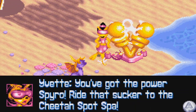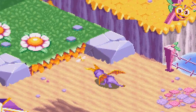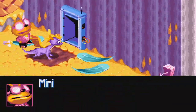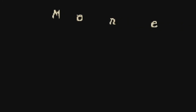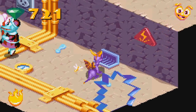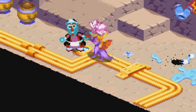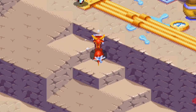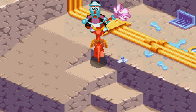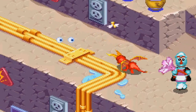So you got the power, Spyro! Ride that sucker to the Cheetah Spot Spa! That's fine and all, but I think I want to explore the mansion again. Moneybags, your nephew sucks! The generator room. Rhinox have that ability and I've noticed they've constantly been able to eat me. As long as I keep myself aligned away from them, I can probably dash away. There we go — wait for them to get dizzy and then attack.